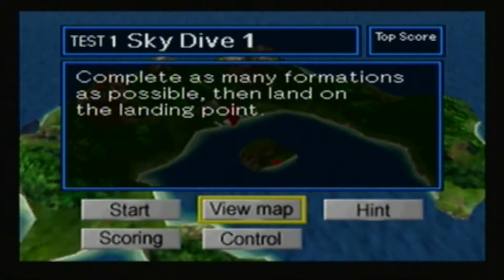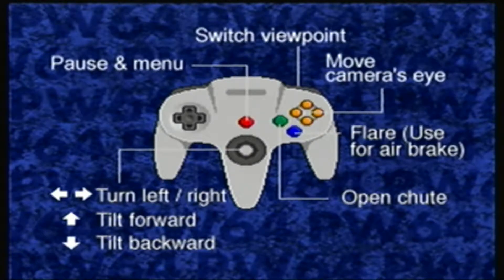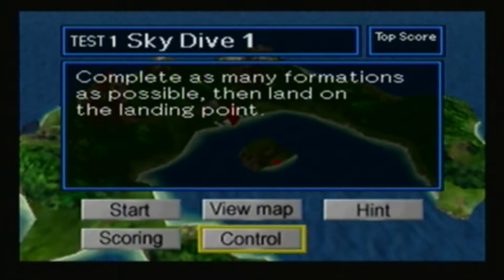Alright, let's give it a shot. Actually, what are the controls? A is flare — use for air brake. I've got so much flare. B is open. Oh shoot! Yeah, camera, pause — alright, we'll get used to it. We'll see how this goes.